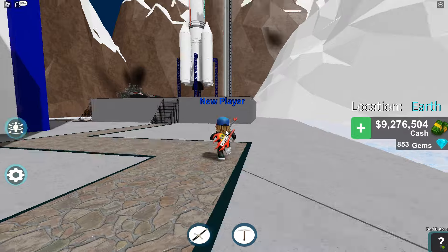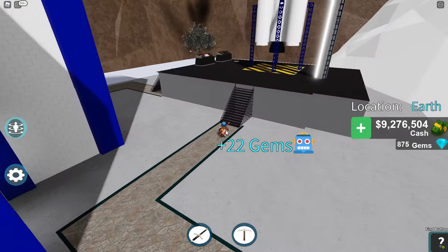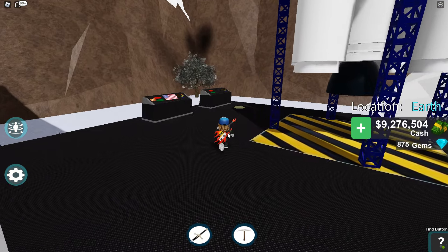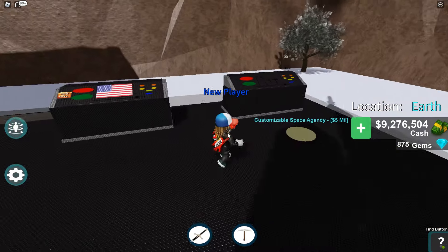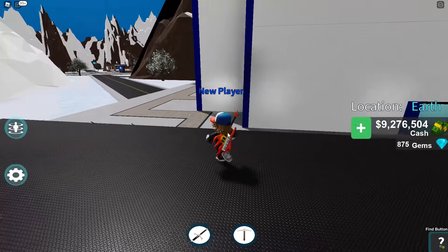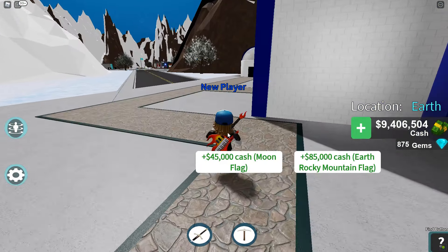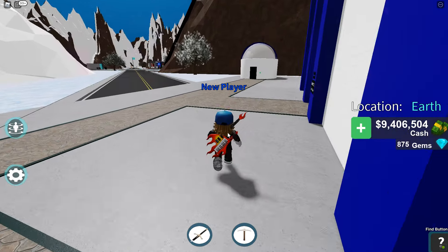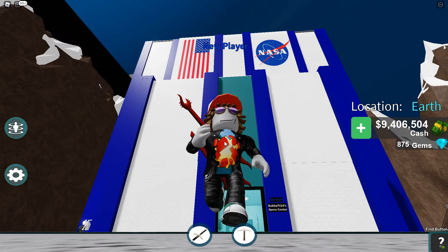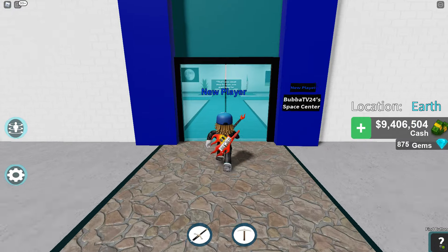Here is a rocket ship, which is going to be crazy valuable. Some upgrades up here on this rocket pad that are pretty decent. There's a lot of money that I need, and I have to save a lot before I can buy super important stuff. Here is the space agency that I have right now, and we're going to go inside the first floor and show you around a little bit.